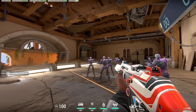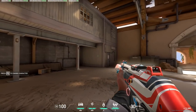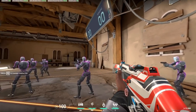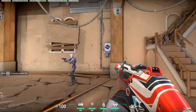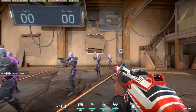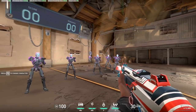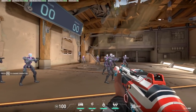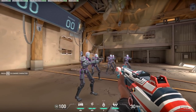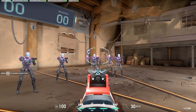Finding a sensitivity goes hand-in-hand with this. As you can see on screen, I am doing 180s. If you cannot do a full 180 with one swipe across your mousepad, you need to go higher. If you do like three 360s with one swipe, you need to go lower. Find somewhere in the middle ground. You can see me tracing a bot on screen — if you are overshooting the bot's head, lower your sensitivity a little. If you can't keep up with it, raise it a little.